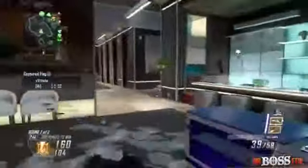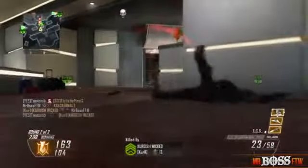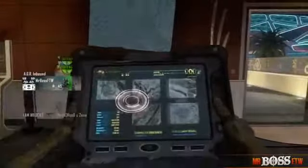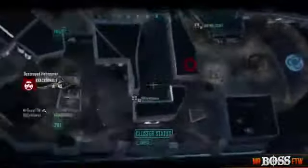The killstreak combination is very lethal. You don't have any UAVs or Blackbirds, but if you can rely on teammates getting UAVs for you, you're set. It's the Hellstorm Missile and the Lightning Strike — combined they'll probably get you anywhere from 4 to 5 kills. And then the AGR, which I call the WALL-E, is an automated robot that you can either control or let go around by itself. I usually let it go by itself because it's more effective and gets more kills.